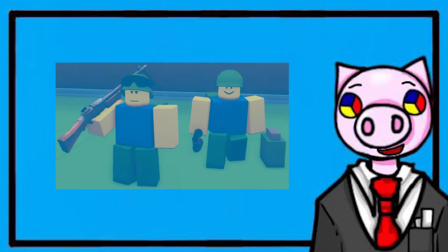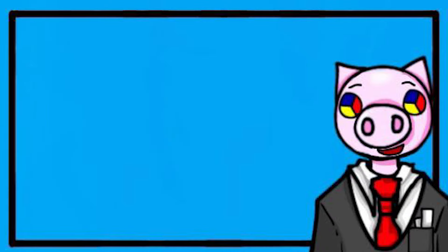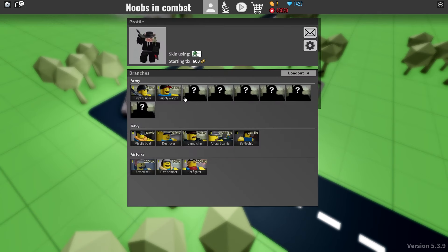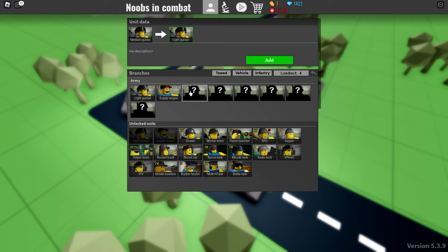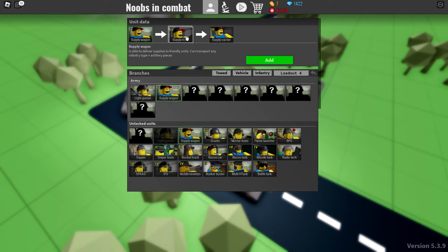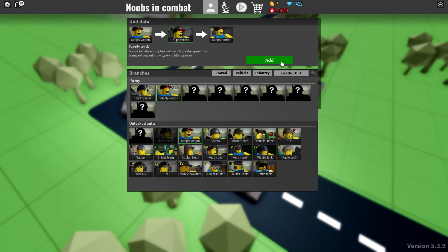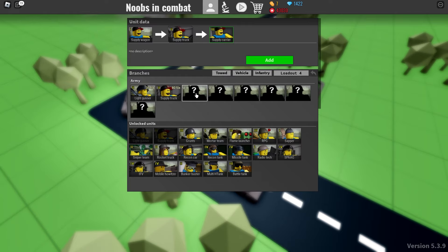Today I'll be showing you how to use the light gunner in Noobs in Combat. As a side note, I haven't forgotten about the last episode in the Antarctic campaign — I've just been busy. We'll be doing Guest Town Assault, and I'll also be using a transportation unit rather than just a supply wagon. We're also going to be doing the supply truck, because transportation and getting there is a much bigger deal on this map.